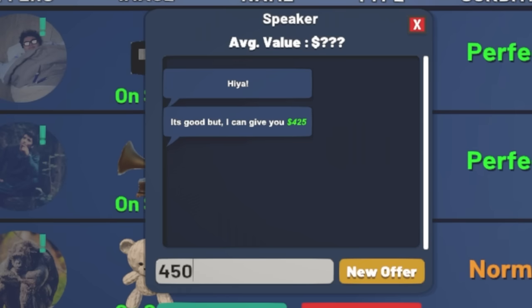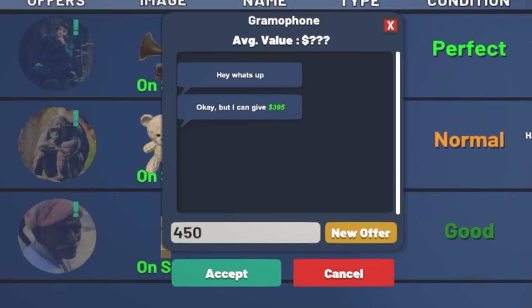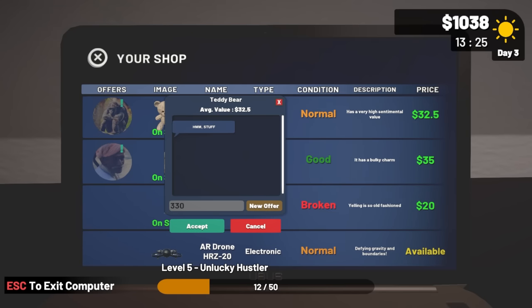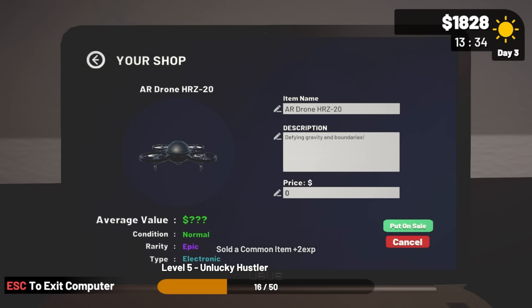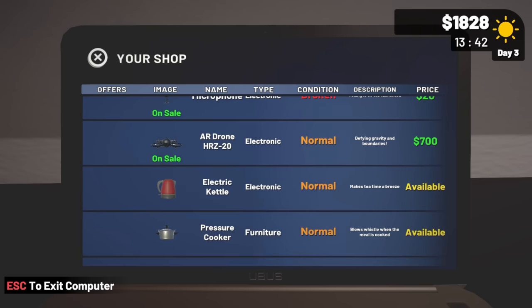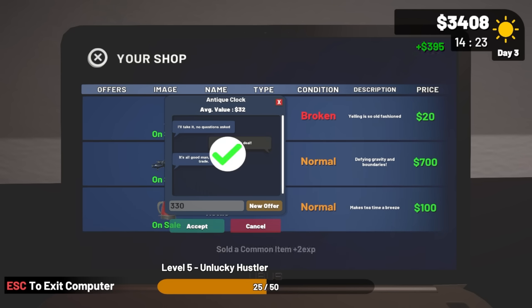Would you do 450 on the speaker? Deal. For the gramophone they'll give 395 — let's go 330. Deal. The teddy bear, you can take it. We are level five now! For the drone, it's an epic item so I'll go 700. We've actually made quite a bit of money.